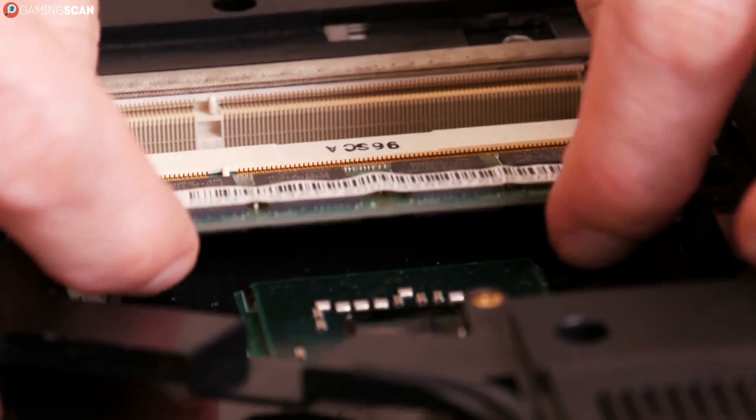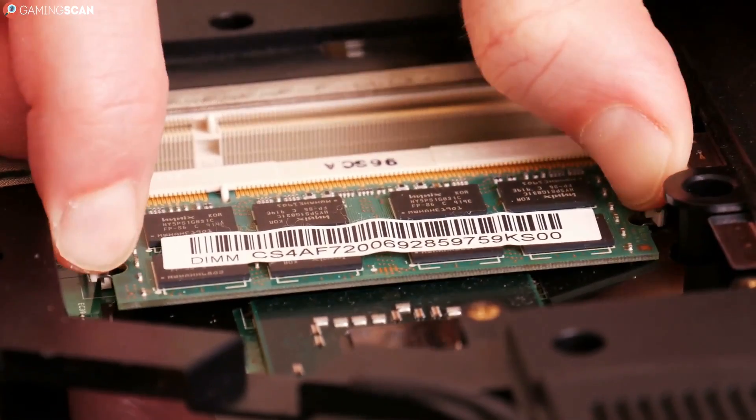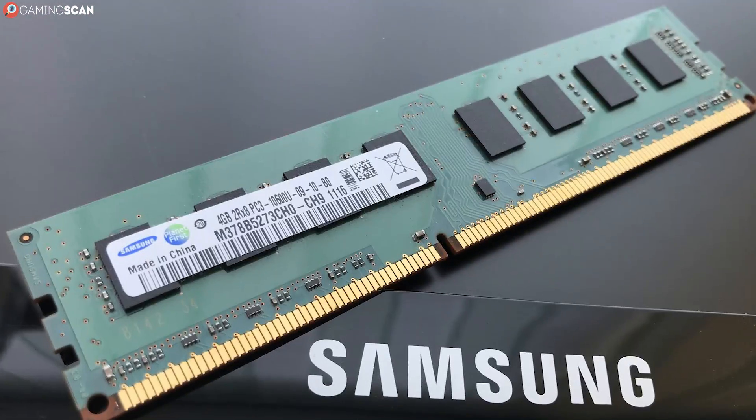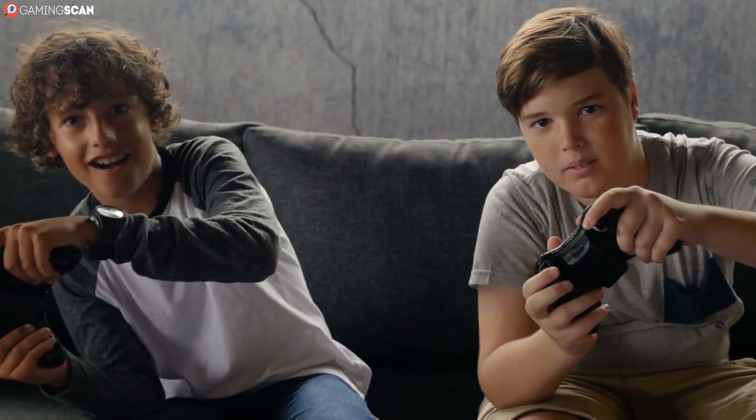RAM doesn't process data. It just transfers it between the other components like the CPU, GPU, and storage. So you can essentially think of RAM as plain old bandwidth. The higher the clock speed, the more data the RAM can transfer between these components.